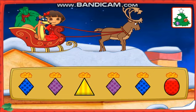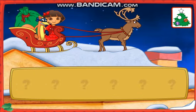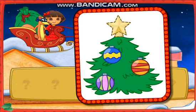Look for a present that's blue, shaped like a diamond, with polka dots on it. You found it! Look Dora, we got all four ornaments! Let's go back and find Santa.